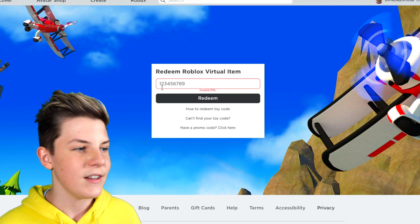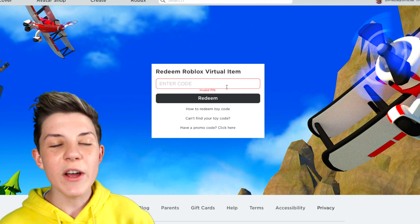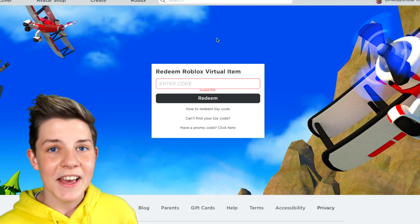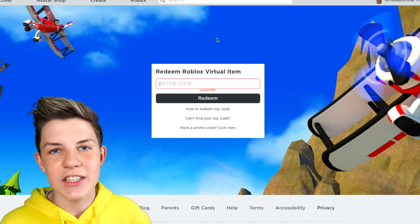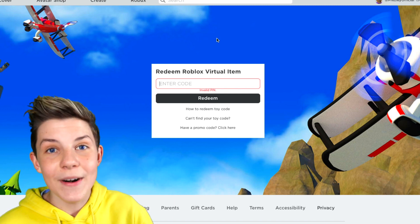Obviously this is not a valid pin because it's just 1, 2, 3, 4, 5, 6, 7, 8, 9. But this is where you put the code in, and then you want to leave Adopt Me, jump back in and then do the whole process again — just press OK, check eligibility, and then you get the free Bee Blaster.